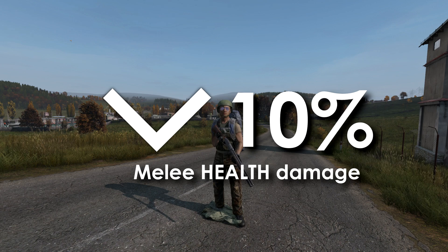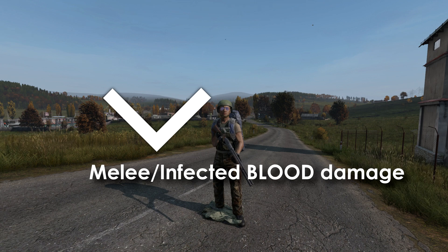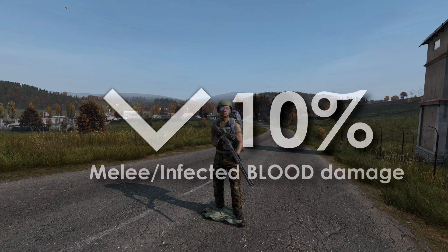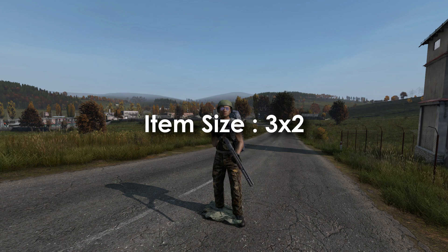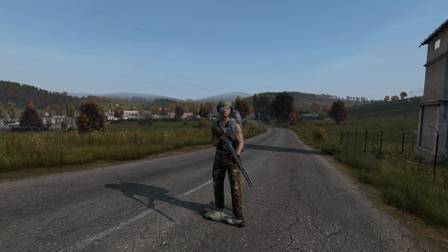The next useless vest is the hunting vest — though it's not entirely useless, as it gives a 10% reduction to melee health and shock damage, and a 10% reduction to infected health and shock damage. Uniquely, it also reduces blood damage from melee and infected attacks by 10% — something not seen on any other armor. It weighs 0.35 kg with a 3x2 item size and a 6x4 cargo size, has the highest absorbency on the list at 0.6, a heat isolation of 0.5, and 500 hit points.